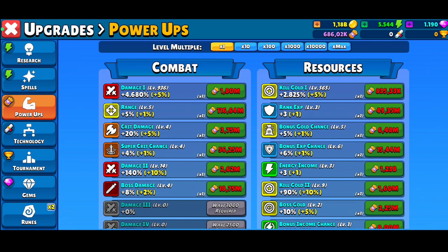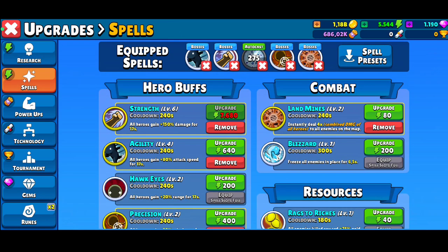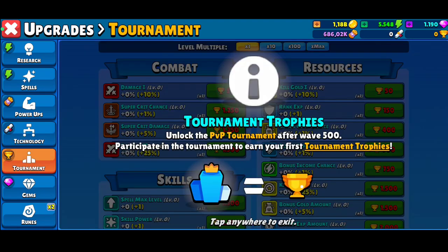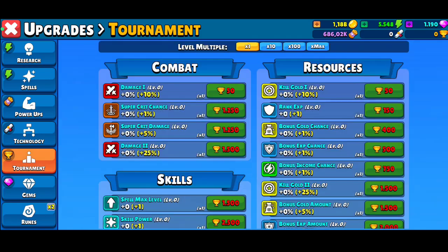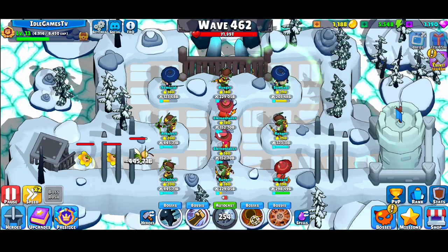With prestige points you'll be able to use power-ups and do different kinds of researches with the energy you earn. You can also buy and upgrade different kinds of spells with energy. Eventually you'll unlock scrolls and tournaments, but you need to pass wave 500 to access tournaments. I'm almost there and decided to show you this game because it's really very nice.